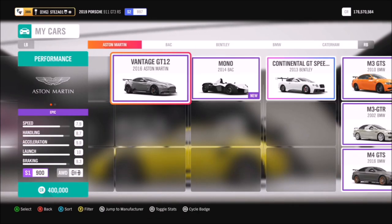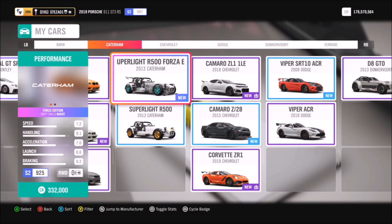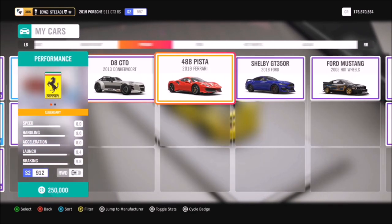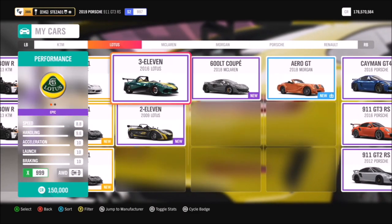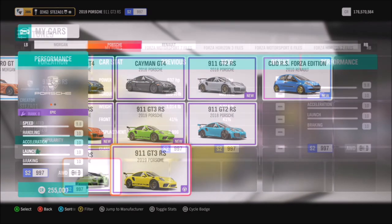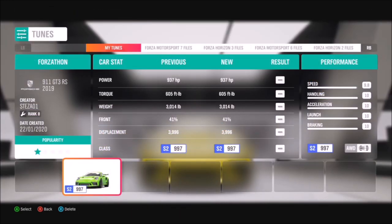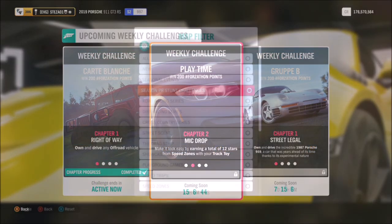You want to filter your cars to see what track toys you've got, and there are actually quite a lot. The Cayman is definitely a very good one, you've got Ferrari, you've got some Jags, a lot of Lotuses to pick from. But the one I went for was the 911 GT3 RS because it is a very, very good and fun car to use. If you want to pick this one, I've created a tune for you guys to use called Forzathon.